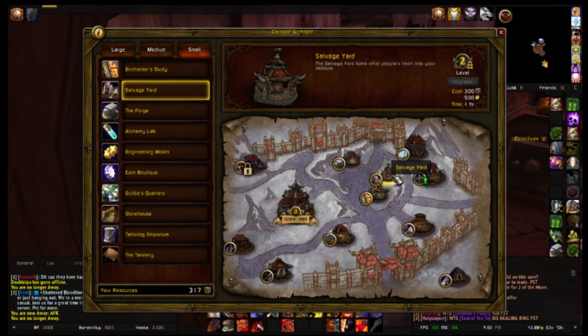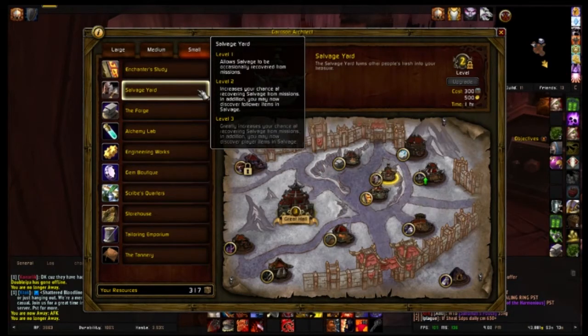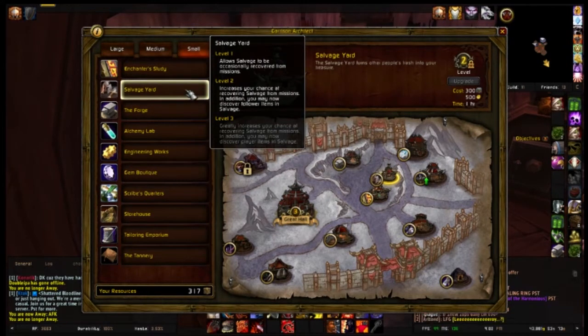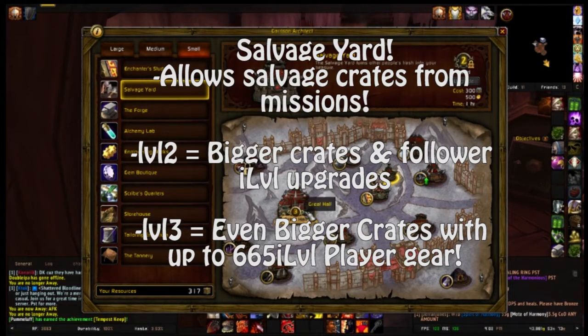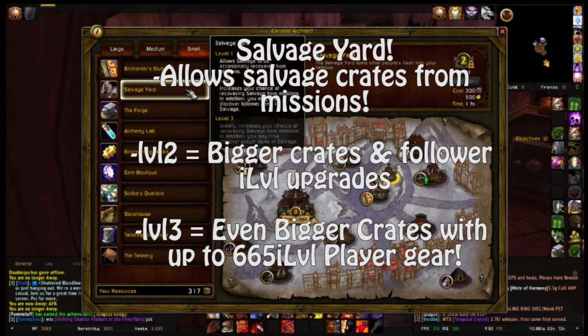I'm going to start off with my small buildings. Obviously you want a Salvage Yard — this is one of the most useful buildings next to your Great Hall. The Salvage Yard at level 1 will allow you to get salvage crates from your missions that your followers do for you. At level 2 you get a greater chance of getting salvage from your missions, and you may discover follower items in your salvage. At level 3 it increases your salvage again with the addition that you can get player items from your salvage.